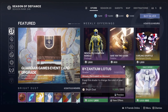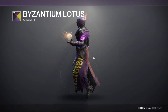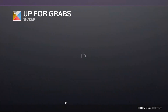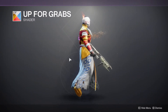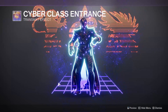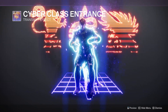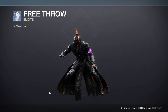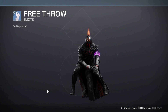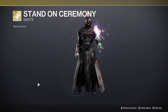We have the Byzantium Lotus shader, we have the Up for Grabs shader, we have the Cyber Class entrance shader, we have the Free Throw emote, and we have the Stand on Ceremony emote.